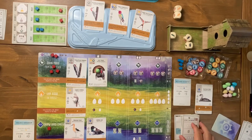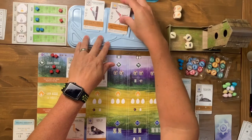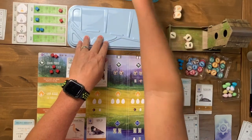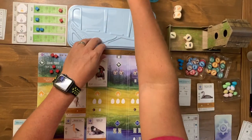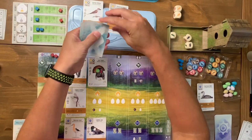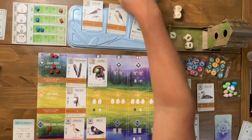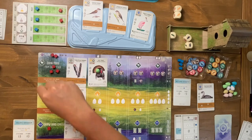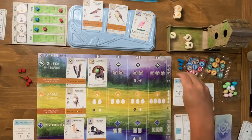I take two wheat and gain a worm from my bird power — that's three food in one action. The automa sweeps through again; that would have been a great card to take but it was very expensive. Three new cards come out. We take away the round scoring marker — I already knew he won but at least I score second place, which isn't too bad. Now we're on to round four.